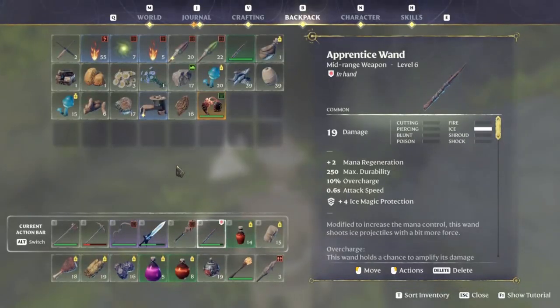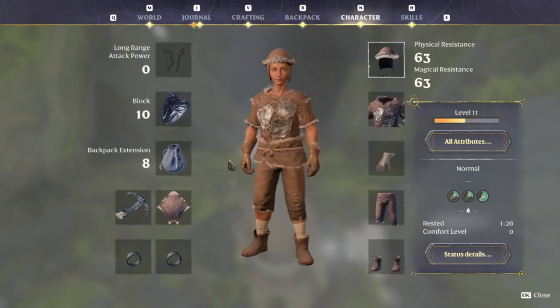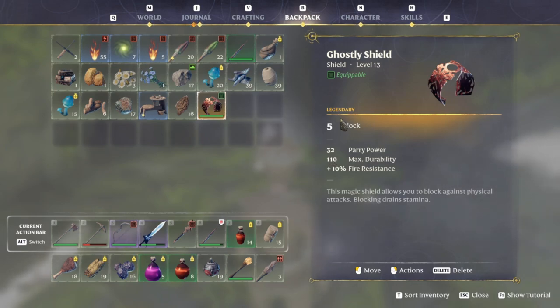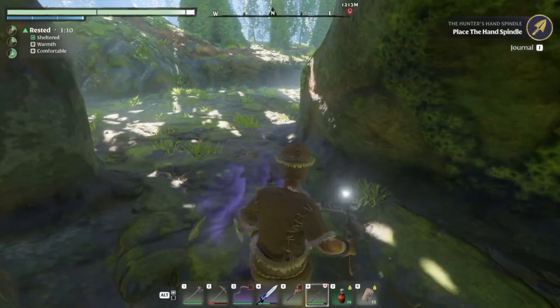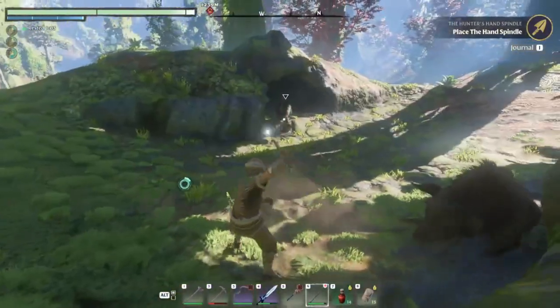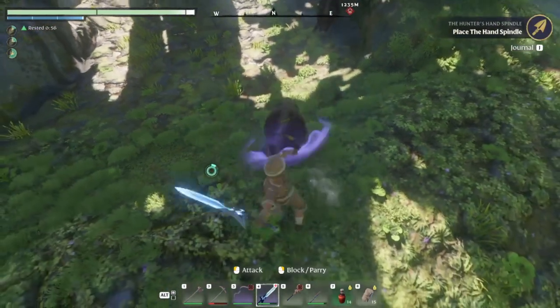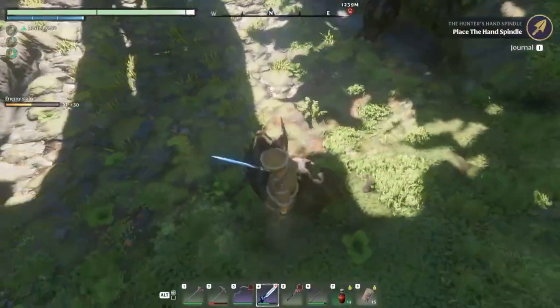Welcome back! In that chest we got the Ghostly Shield — level 13, 5 block, 32 parry, 10% fire resistance. It's only 5 block versus our current 10 block, but it is cool looking. Blocking does drain stamina with that though — maybe we'll play with it just for a little bit because it is pretty cool. I think we should go home.